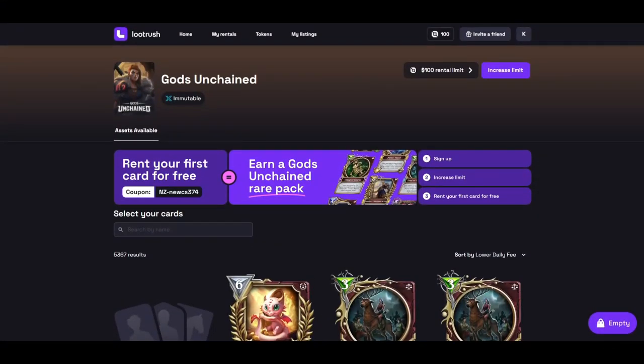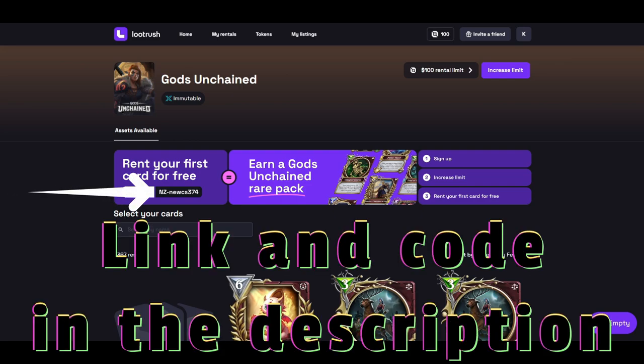Loot Rush is giving free Gods Unchained packs to people who sign up, increase their limit, and rent their first card. They're even giving you a coupon to do it for free. You could use this one or my nz-sadistic code.